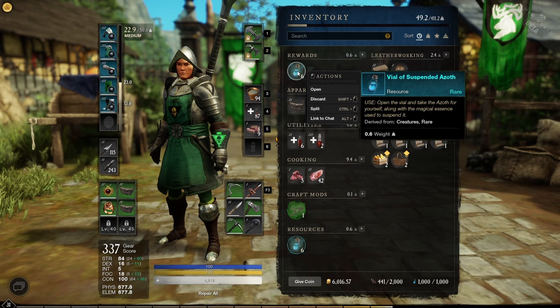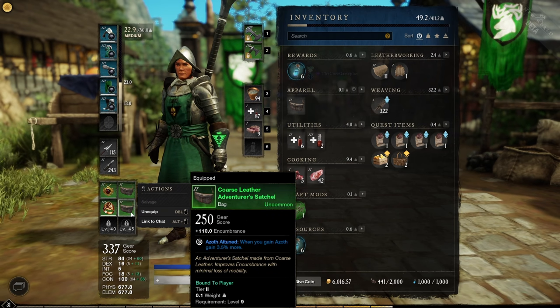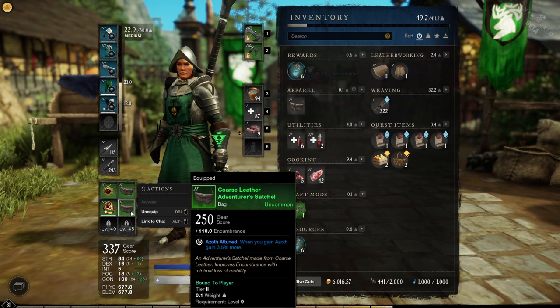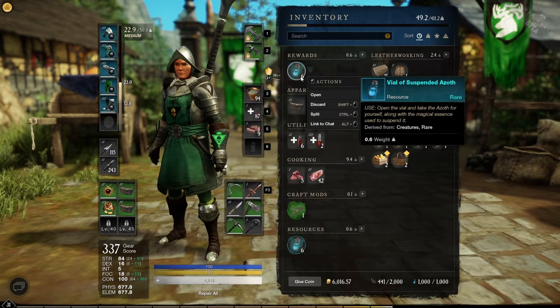When you're going to open the vial of suspended azoth, make sure you have a bag with the perk azoth attuned. This will increase your azoth amount when you open these bottles. So save these bottles for endgame and get some bags with the azoth attuned perk. You can stack up to three of these bags, so in the long run it will pay off.